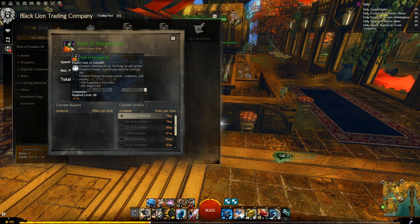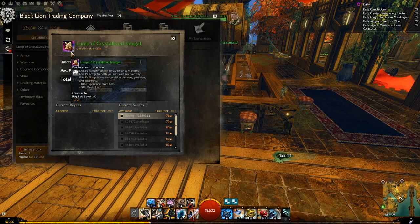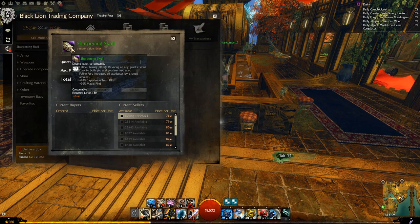Next we have utility items that will increase our magic find by 30%. There are three of them, all will cost the same price and all will give the same effects. The only difference is which stats they increase when you revive an ally. The first one is the Flask of Pumpkin Oil, the second is the Lump of Crystals, and the third is the Sharpening Skull. You can only have one of them at a time so just select the one you prefer.